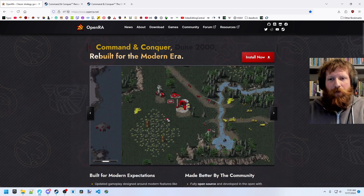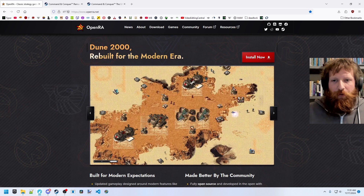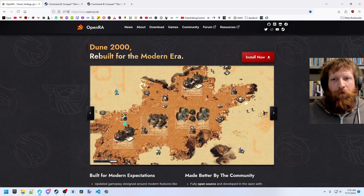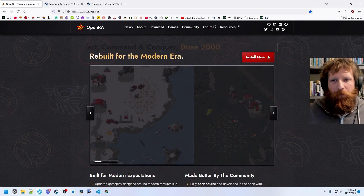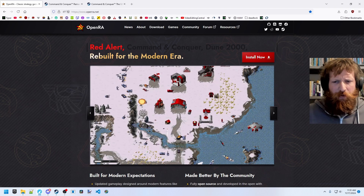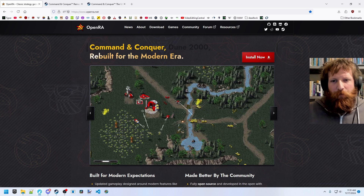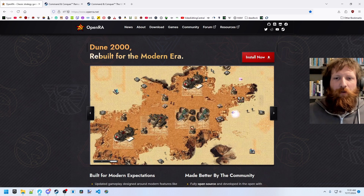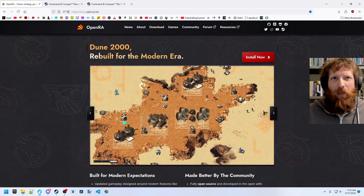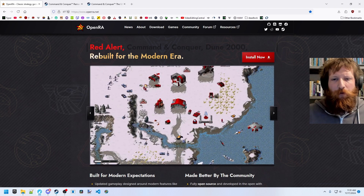Let's take a bit of a history lesson here to understand what we're talking about. In 1995, Westwood Studios released the original Command and Conquer title, and that was followed up in 1996 with Red Alert as a sequel slash prequel to the original title. Red Alert got some expansion packs along the way and then it was ported to the PlayStation with some extra content added at that point.